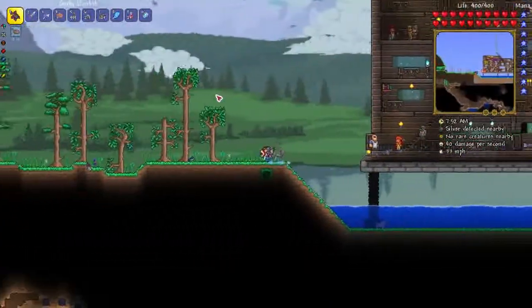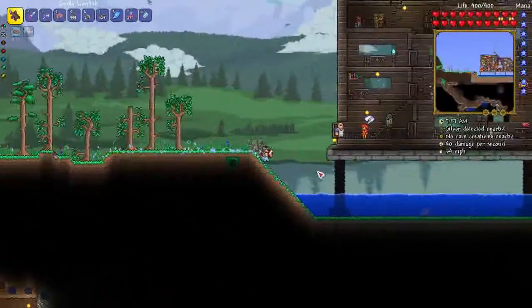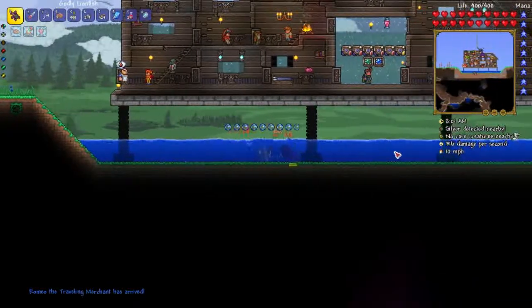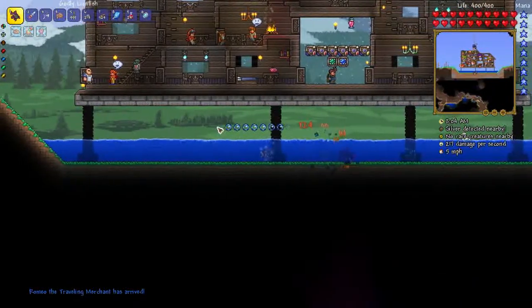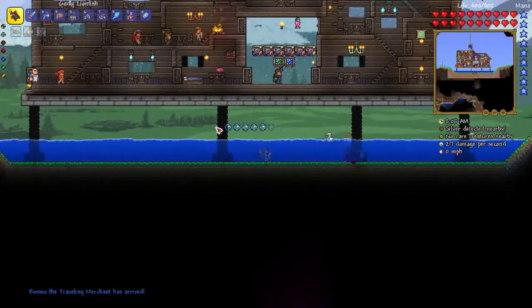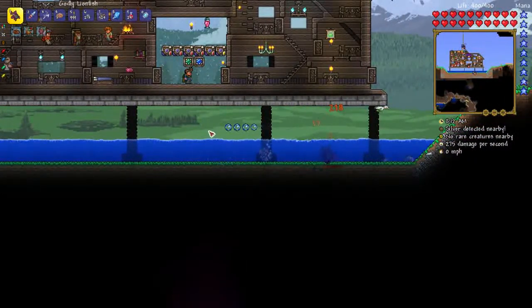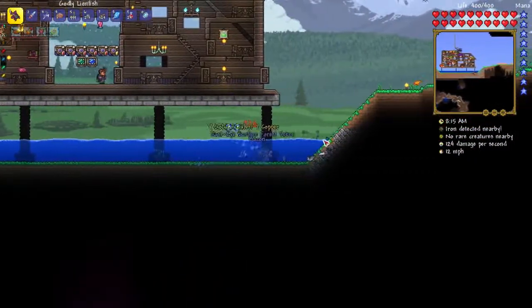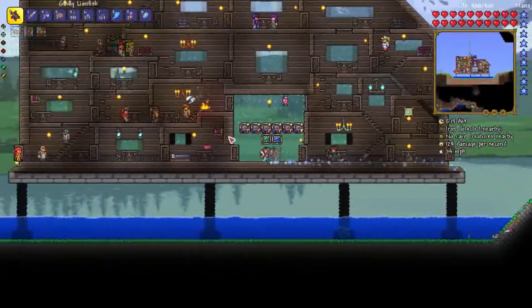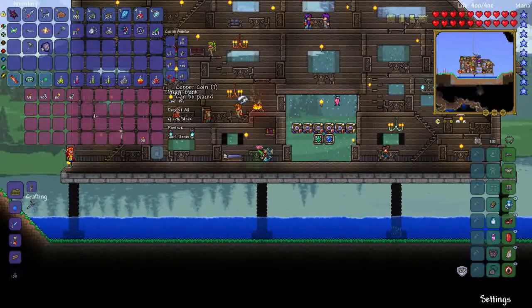We can test it out - come here piggy. So normally this would be a somewhat lengthy fight, but you can see there: 36 damage a tick. During a boss fight that is amazing - that really could be a game changer in some cases.